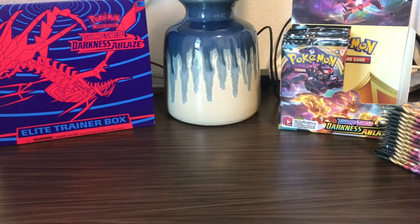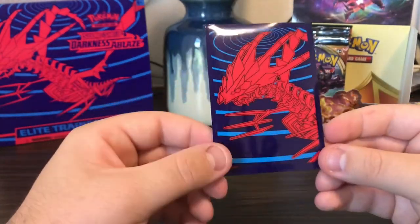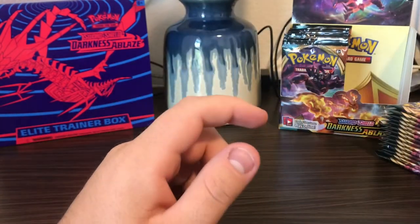Kabu — as far as the Sword and Shield game went, I think he was probably one of the coolest trainers. Let's sleeve that guy up. We've got the Eternatus sleeves from the elite trainer box today.